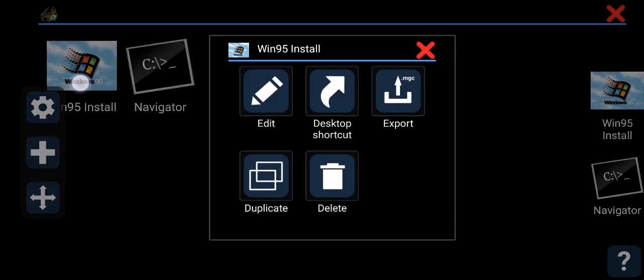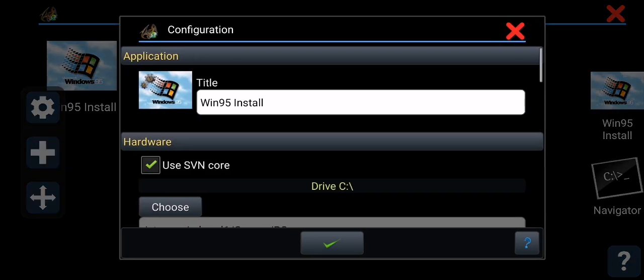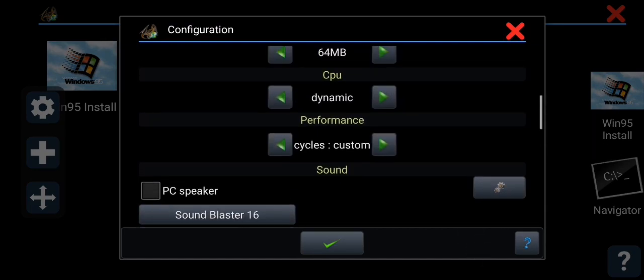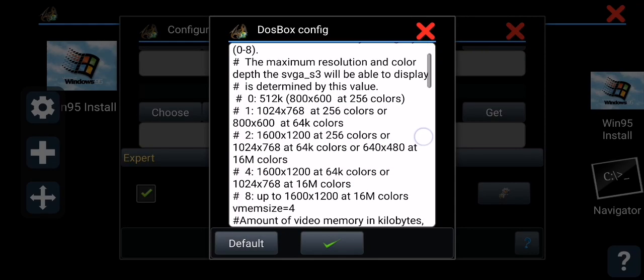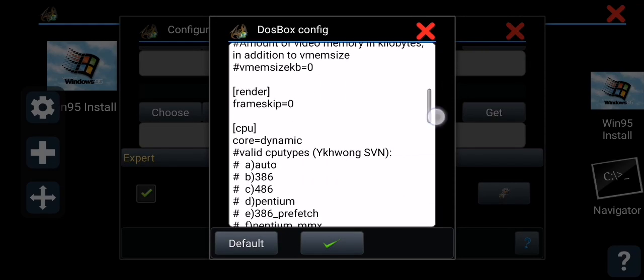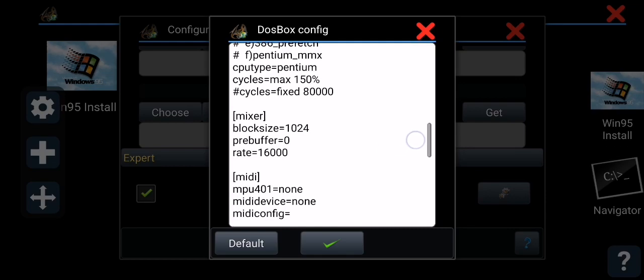So let me show you the settings of Windows 95. Memory, CPU, performance, expert commands — you can just copy this over if you need to make any edits yourself.